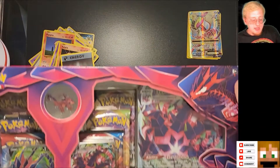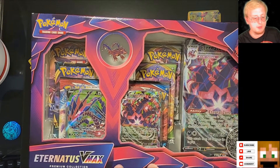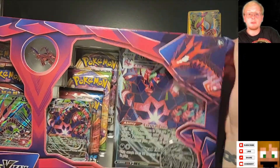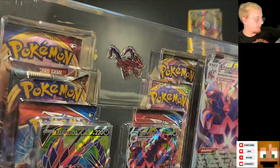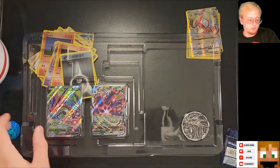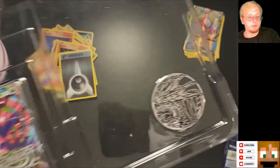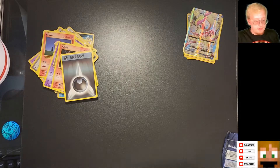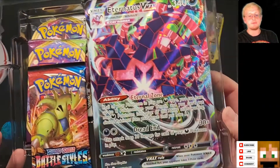We're going to save Shining Fates for last. Let's jump right into the Eternatus VMAX. So we have a pin, coin, large scale Eternatus VMAX card, and a V and VMAX Eternatus card. This is killing some of you that I'm opening the box like this, but have fun being dead. There's the pin right there, and here is the VMAX large card. This box also comes with six different packs.